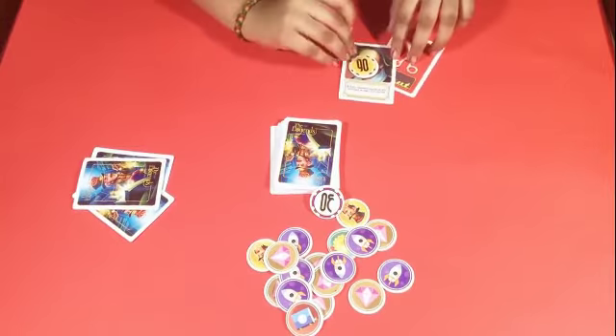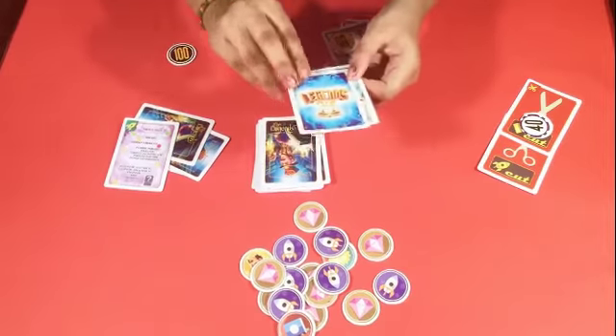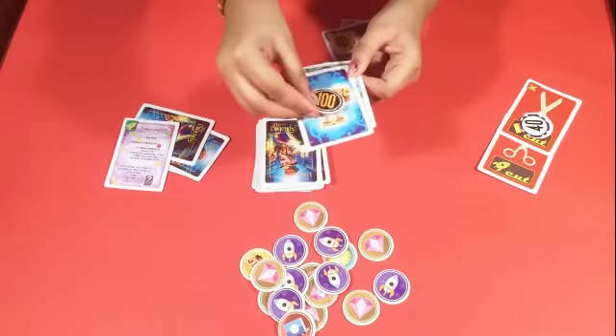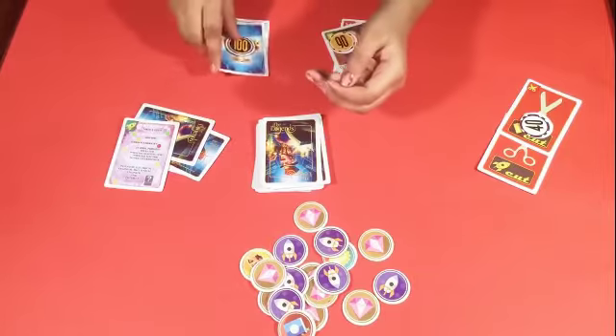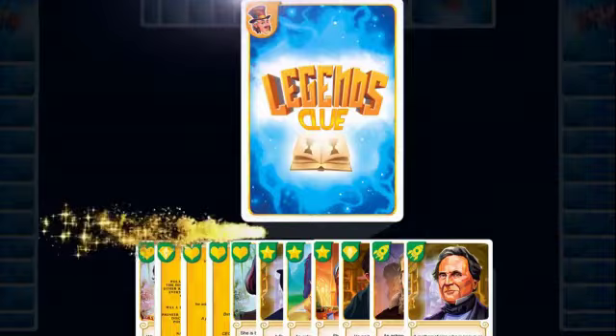You must then put the scissor card away. Legend cards: The 3 legend cards are special cards that can be matched with any character card or info card, and you earn special reward tokens. A key benefit of the legend card is that a match made with it cannot have a scissor played against it.